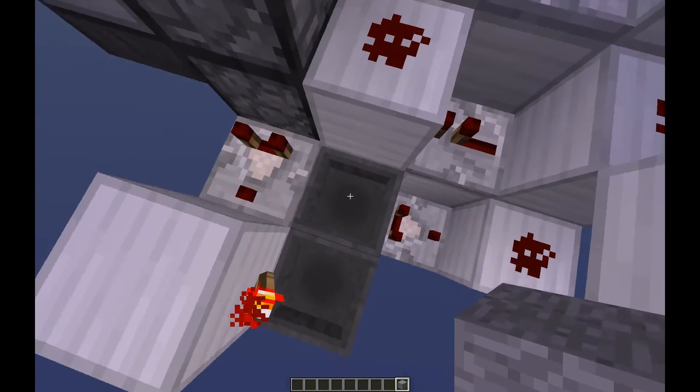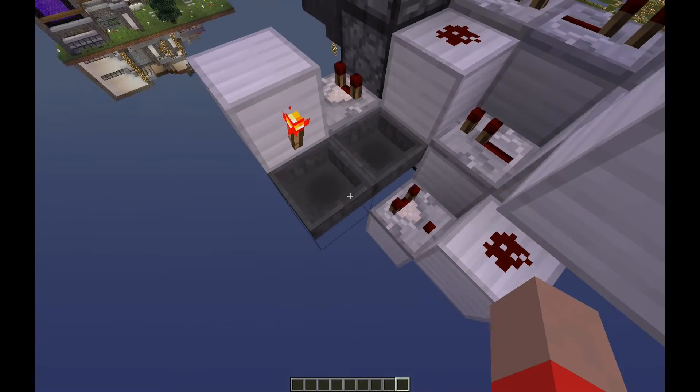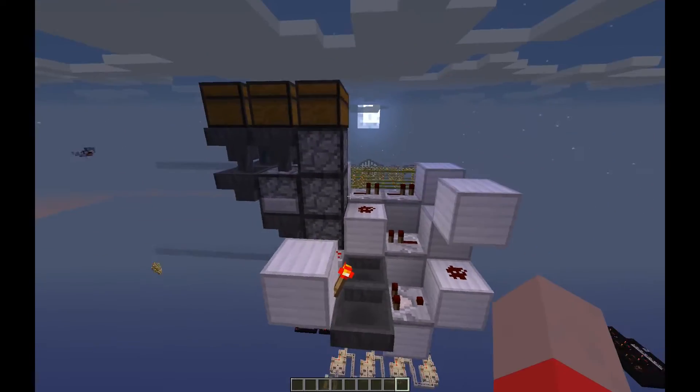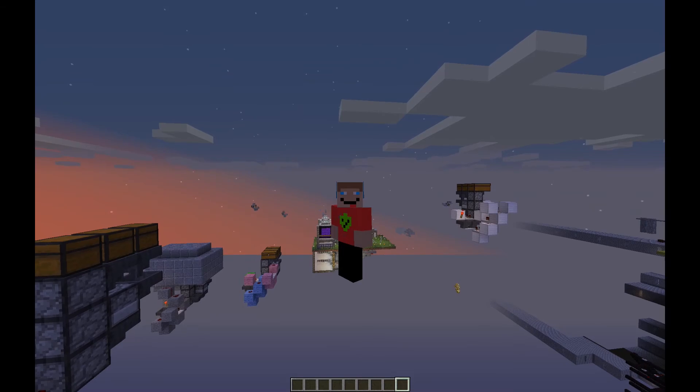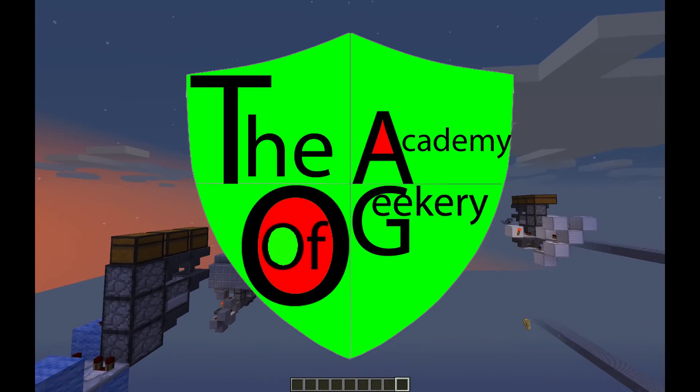The finishing touch is to just throw an item of your choice into this little hopper clock here, and that will allow it to run now. If you found this video useful or you enjoyed it, make sure to subscribe to the Academy of Geekery.